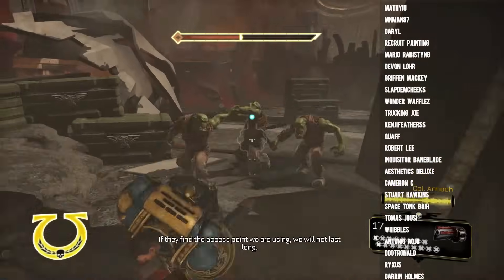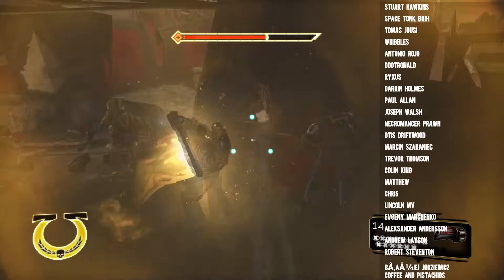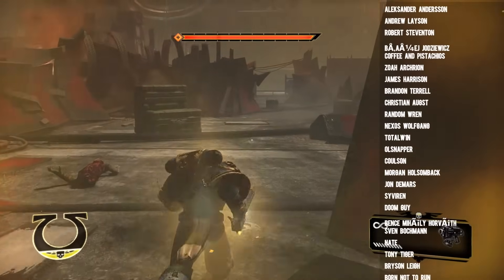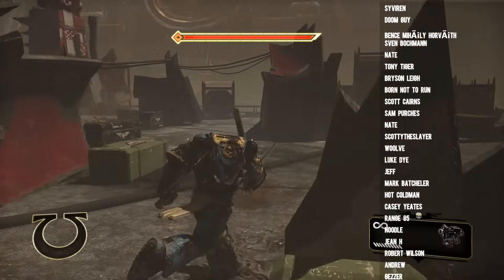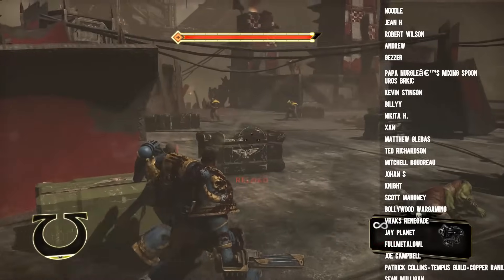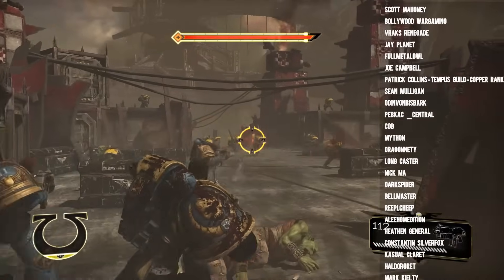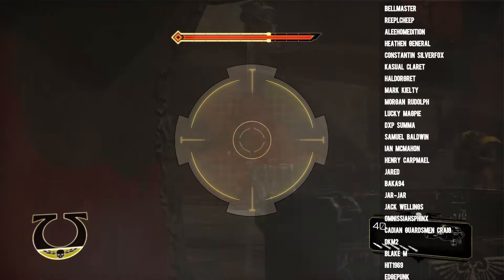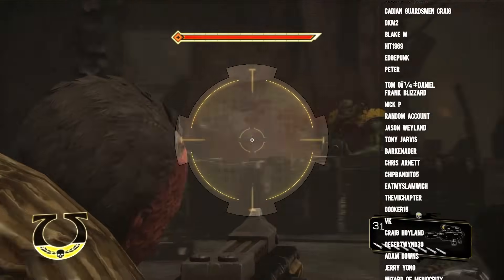A good example of a faction which is resistant to Alpha Strikes is the Imperial Guard. Fundamentally, Guard units individually don't do very much — it's the fact that you can bring multiples of them and when they start working together they become very, very good. A Guard player isn't going to turn up with one or two Leman Russes — he's going to turn up with three, four, maybe five or six. He's not going to bring one artillery piece; he's going to bring a couple of Basilisks, maybe some mortars as well. And he's not going to turn up with one or two 20-man infantry blobs — he's going to have 80, 100 infantry. It's this level of redundancy that makes Guard very tricky to Alpha Strike.